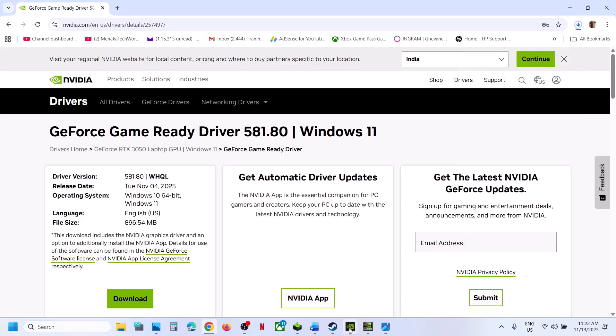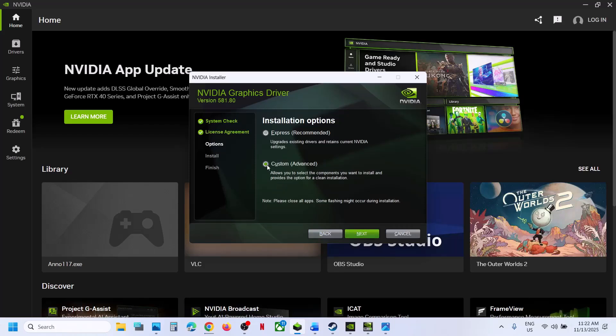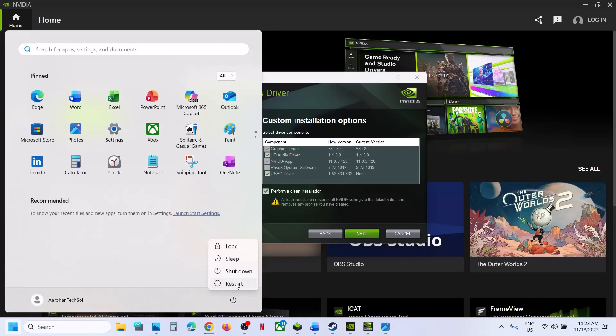Once the download is complete, run the exe file, click on Yes to allow, click on OK, then click on Agree and Continue. Select the Custom option, make sure you select Custom, click on Next, and then put a check on the box which says Perform a Clean Installation. This is important. Click on Next, and once done, restart your computer.